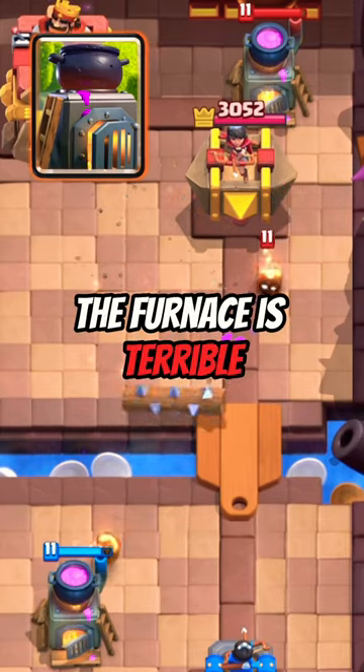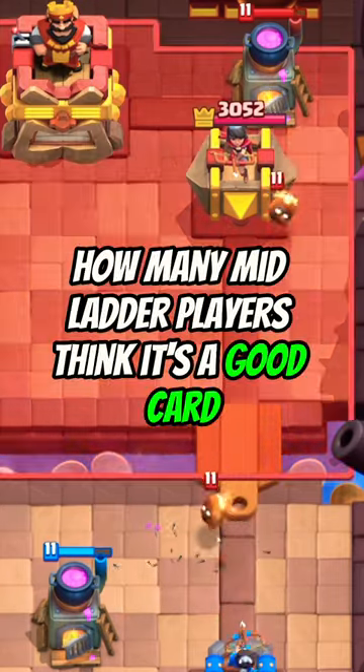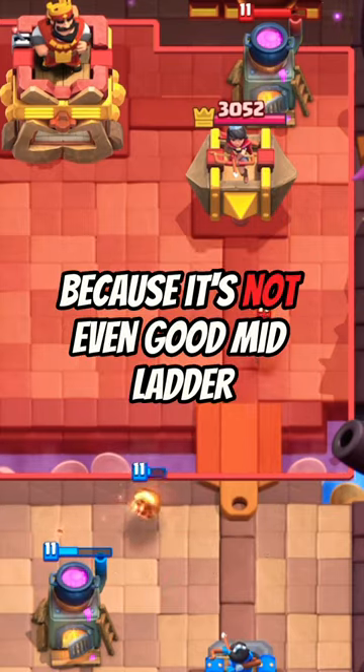At number 3 is the Furnace. The Furnace is terrible. It is only used in spawner and bait decks. It is weird how many mid-ladder players think it's a good card, because it's not even good mid-ladder.